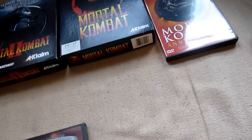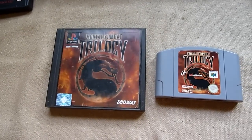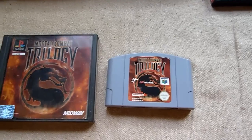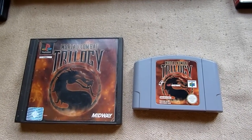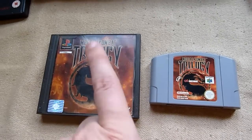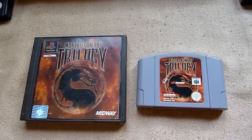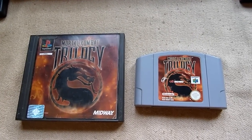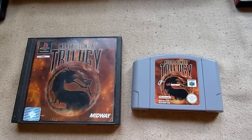Speaking of Trilogy, these are both versions. This is the PlayStation 1 version and this is the N64 version. The difference between both versions: on the PS1 you have a male chameleon, on the N64 you have a female chameleon. The chameleon is a character who has the abilities of all the ninjas — all male ninjas on PS1 and all female ninjas on N64. On the Wii version of Armageddon you also have the female chameleon, but in the standard PS2 versions there is no female chameleon.